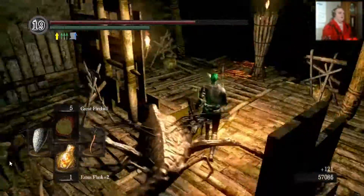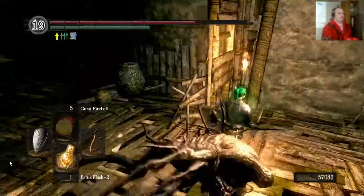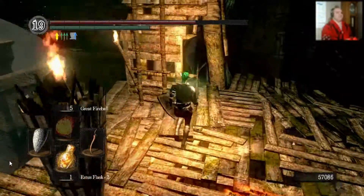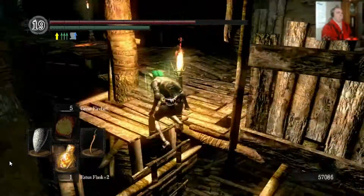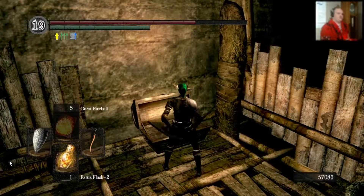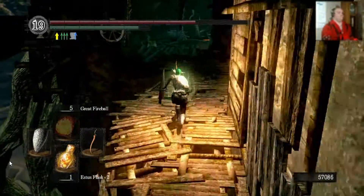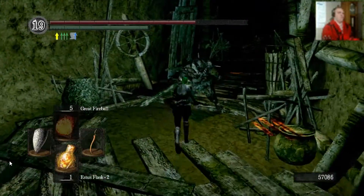Nothing over here. Where's my ladder? My ladder's over here. Like I said, it's pretty decent if you just want to skip over all the sewers and stuff like that. It's a great way if you're not doing a cheat run. Oh, this is what you need — Key to New Londo Ruins. That's actually incredible. But if you want to do a speed run that doesn't involve cheats, that's actually a really good way of doing it.